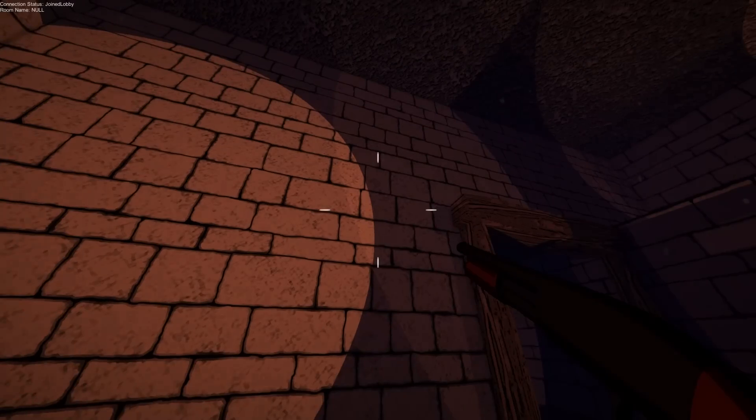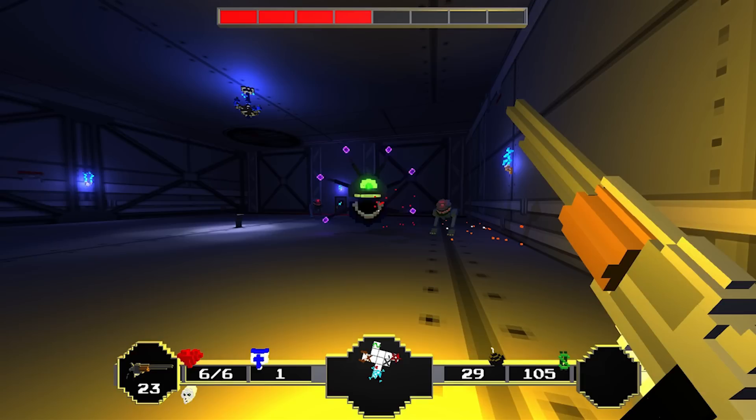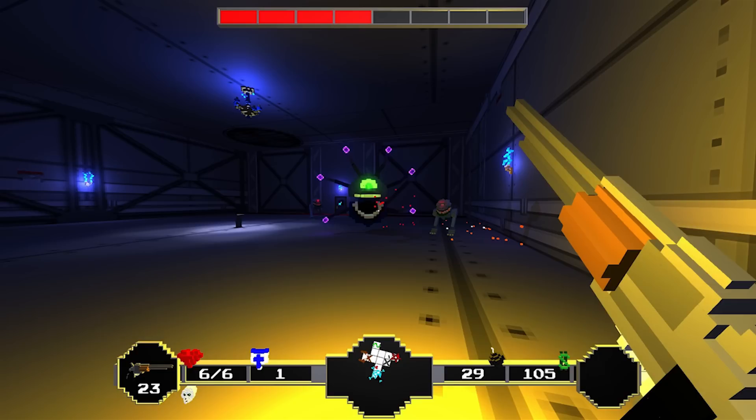I will, however, briefly explain how cel-shading, at least how we did it, differs from traditional shading. In a traditional shading model, objects are shaded linearly based on their distance to the light source. The greater the distance between the object and the light source, the less the light affects that object. This creates a very smooth and realistic lighting gradient.